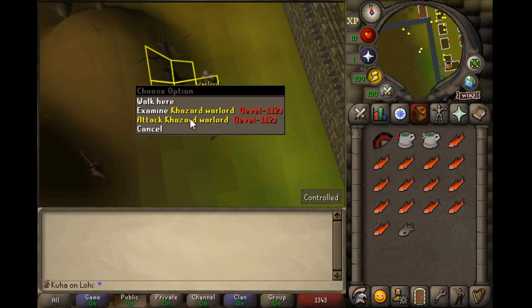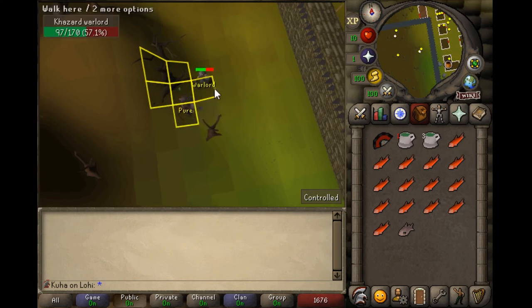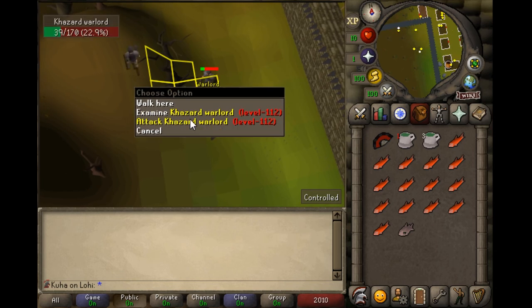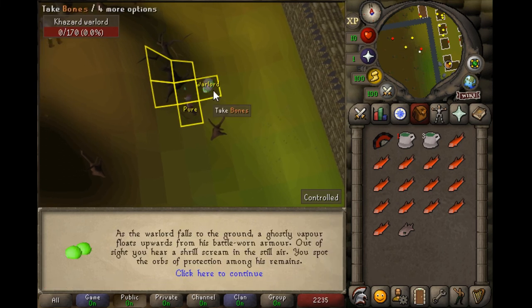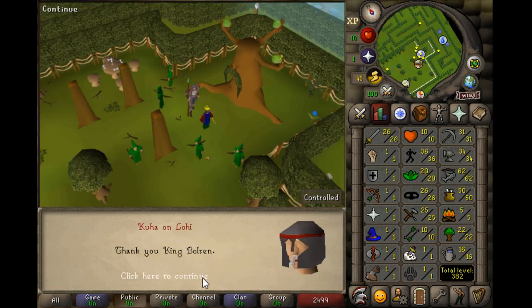Now let's kill the guy. And that's it. When he's dead, just pick the orbs and you're done.